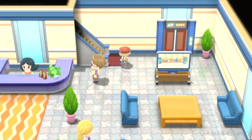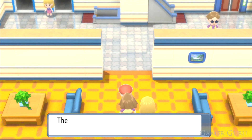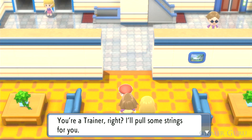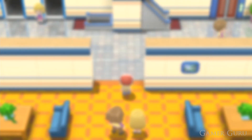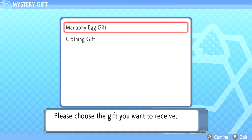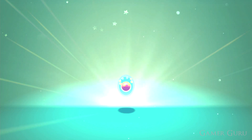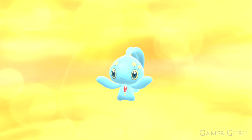Go into the TV station located just here, go up to the third floor, and speak with this NPC. Make sure you choose the bottom option — all in caps — to open up the Mystery Gift menu and click on Online. This will automatically redeem a Manaphy Egg. For the Manaphy Egg, just have it in your team and walk approximately 2400 steps and it will hatch into Manaphy.